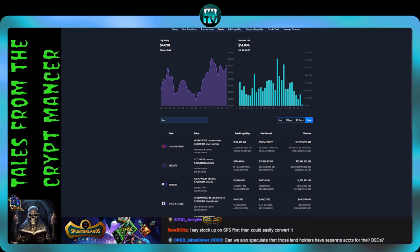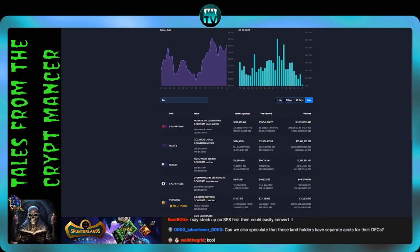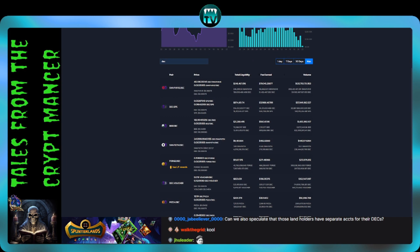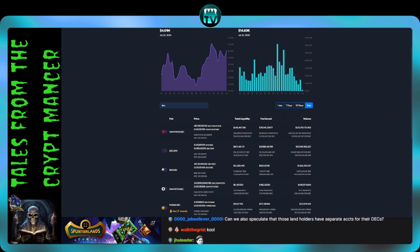If the DEC-SPS LP was completely liquidated and all the SPS was sold for DEC, that would cover about 22,000 plots out of 126,000 surveyed — and that's if max-level monsters were used. That's really not a lot. And these other pools are much smaller: $83, $347, $188, $203, $823, $11,600, $6,400, $21,200 — and Swap-Hive DEC is $246,000, the second biggest. So yeah — crazy stuff, crazy data.